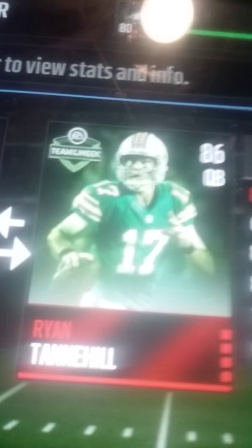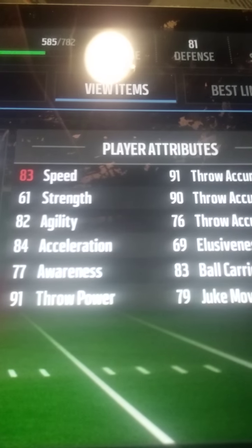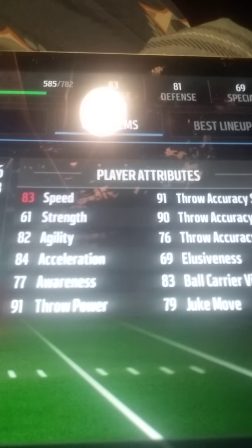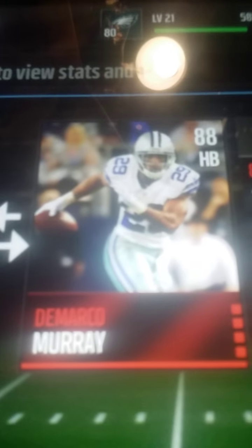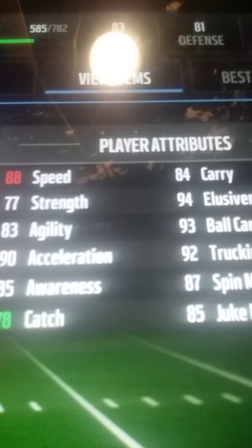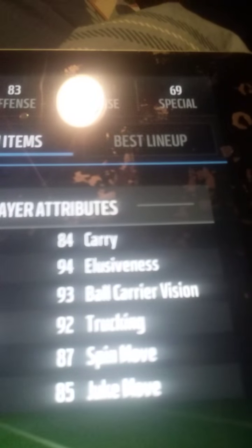At the start we have Ryan Tannehill — there's the stats. 80 overall, 87 strength, 83 throw power, 98 something, 85, 94 — you can't leave that out. Around a 93, 92 trucking and 87. I'm taking it back in the 80s.